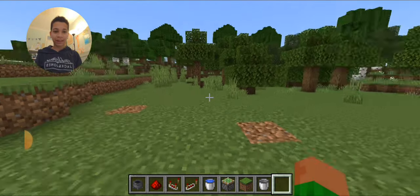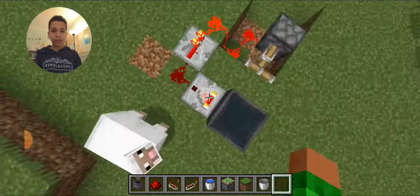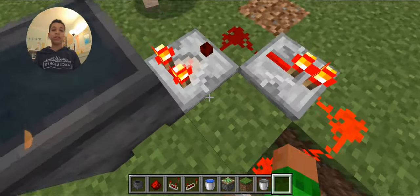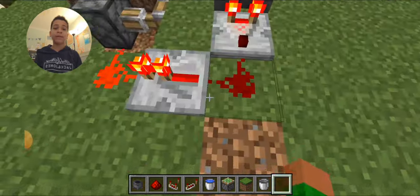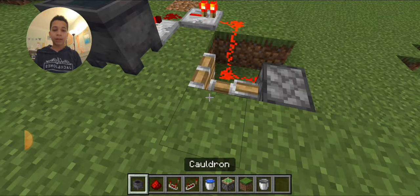This is actually a really simple base that you can make. This is what it looks like — you don't need much at all. It's easier to do this in creative mode, but it would probably be easy to do in survival mode as well because you don't have to find that much material.